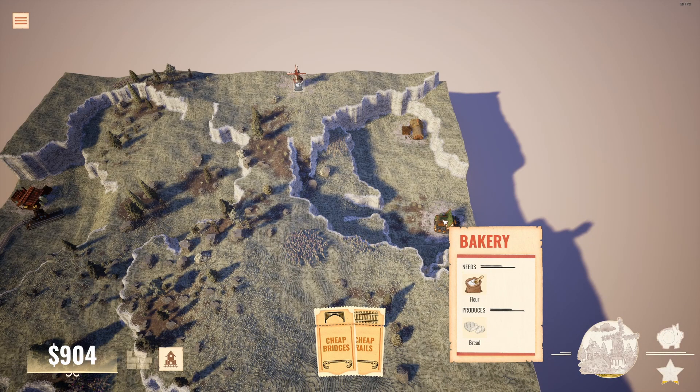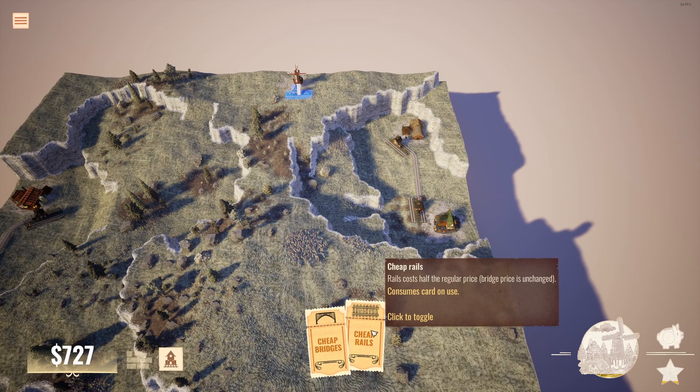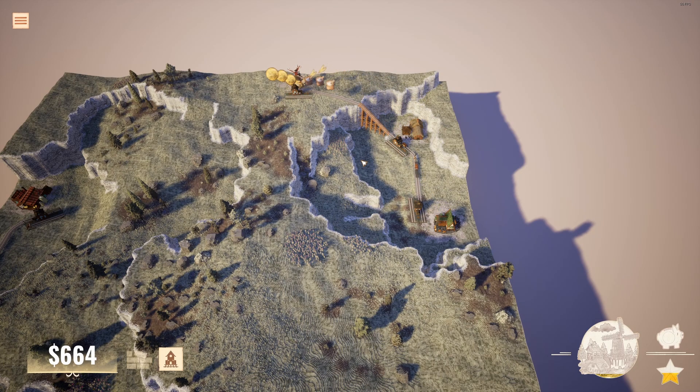Now we have a new building — the Bakery — which takes flour from the mill to make bread. You don't have to connect in order. What I'm going to do is connect the bakery to the farm first, which costs money but nothing else happens yet. Then I'll use two of my cards to connect everything to the mill — so the wheat goes to the mill, but then also the flour goes to the bakery. By using my cards, it's going to cost a lot less, and I'm going to get a bonus.